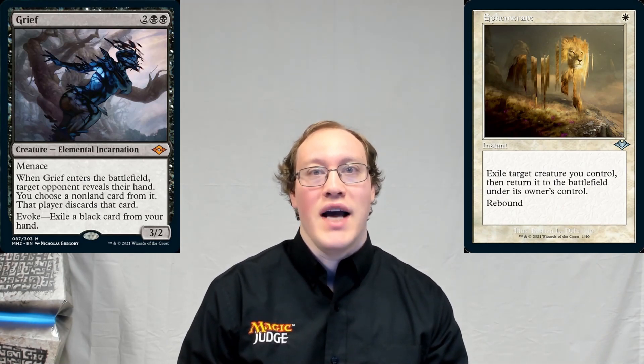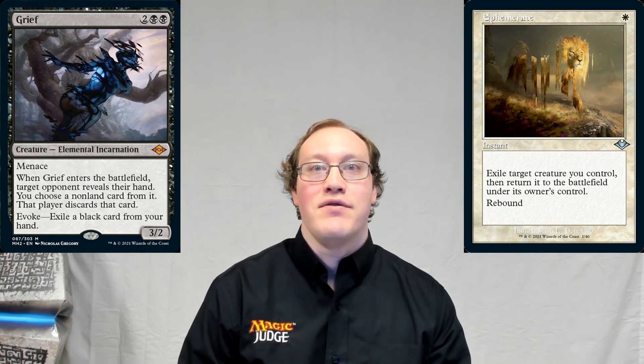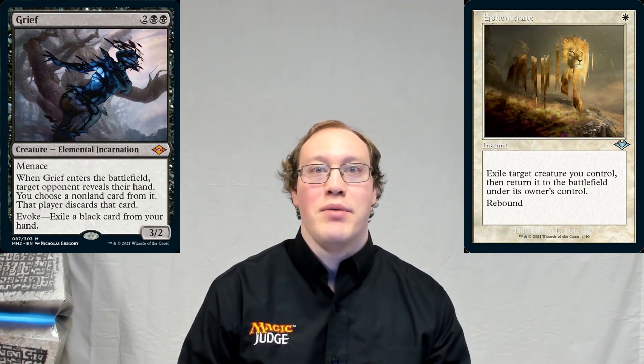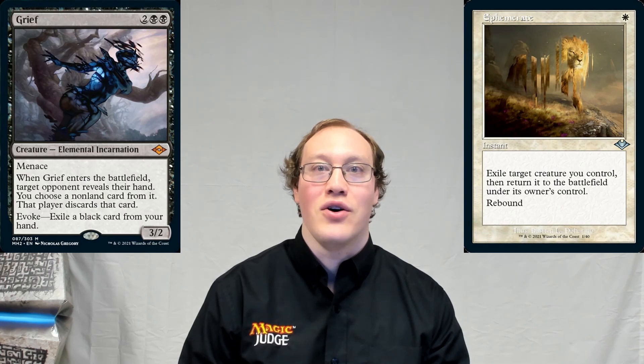That way, the discarding happens first. Amy will get to look at her opponent's hand and see if there might be any instant-speed removal spells in there. She kind of doesn't want to play the Ephemerate if the opponent has an instant-speed removal spell, because that would blow her out — getting rid of her Grief and the Ephemerate. So she can see what's there, and if there's only one removal spell, she could have her opponent discard it.